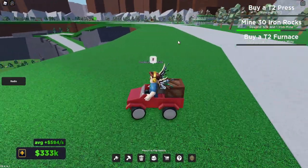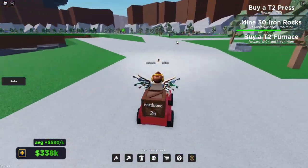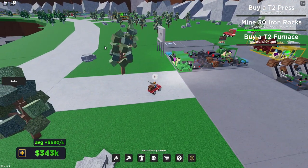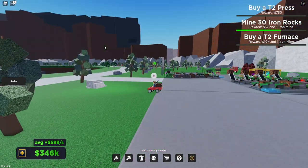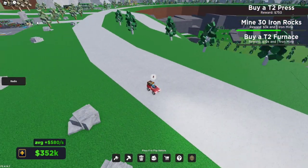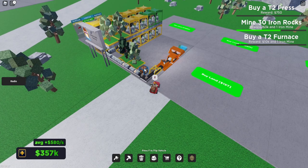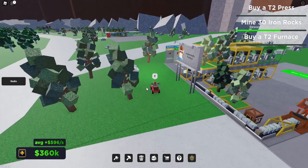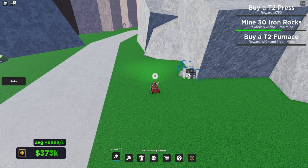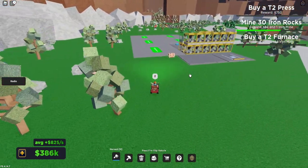A quest: mine 30 iron rocks. Let's go mine some iron rocks! Oh wait, those are copper, aren't they? We need iron rocks. I'm going to go drop those off real quick. Let's go down here. There we go — that's iron, that's what I needed. So first things first, let's pick up as much as we can onto our back and then we'll start picking up the stuff. I think I can hold 15 on my back.